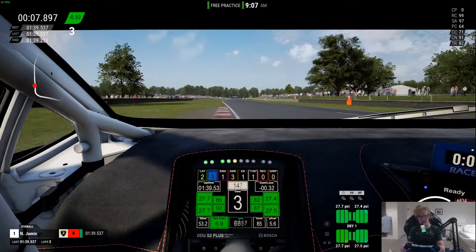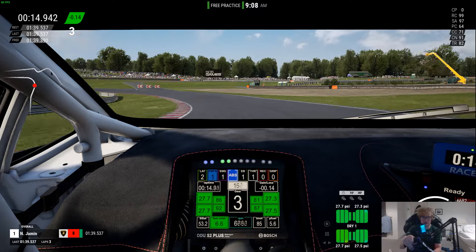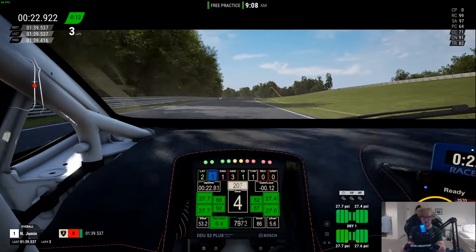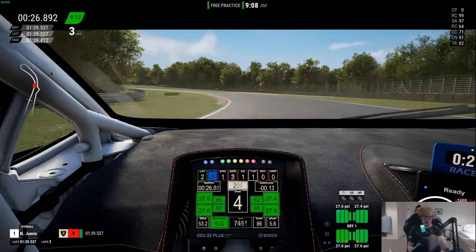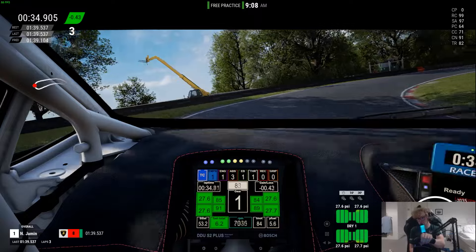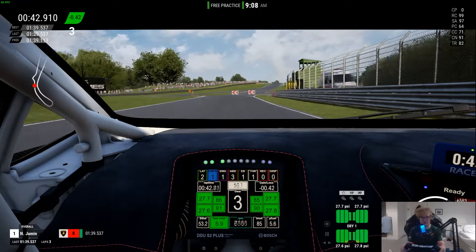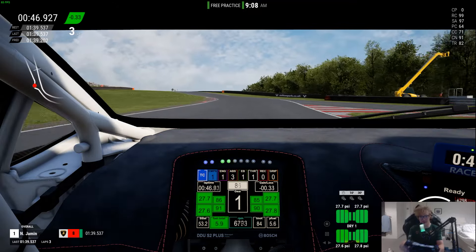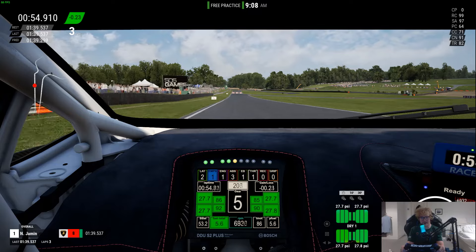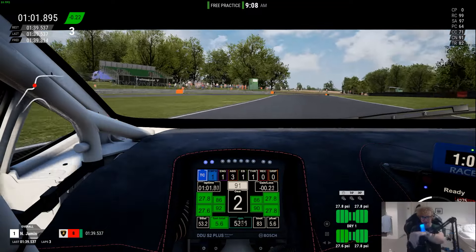I'm about to go wide but there is a little runoff there, interestingly. Hold my nerve, hold my nerve - oh my god the car really wants to tip through there, I've got to be so so careful. Maybe an early upshift is the answer through that corner. The car is so awkward through there, and honestly a lot of the track is like that because it's so narrow and the turns are really tight. It's very abundantly clear that this circuit was not meant for cars this big, but I'm glad they raced British Touring Cars here because it's jolly exciting to drive.